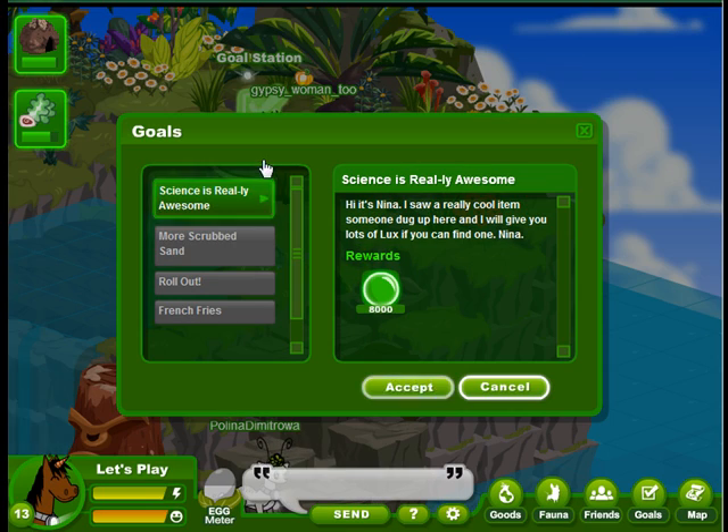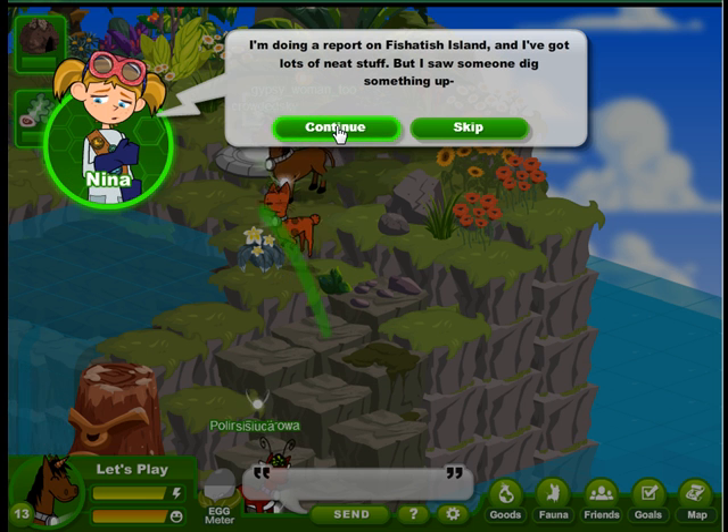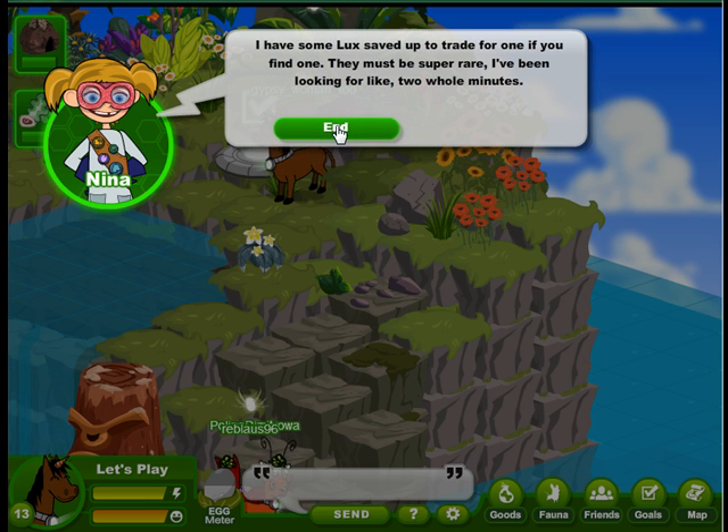Let's take a minute and answer our messages. Then we'll come back and take science is really awesome. It's Nina, and she has a very important show-and-tell coming up. She's got some good stuff on Fish-a-Tish Island. She saw someone dig something up — the most awesome shell she had ever seen.